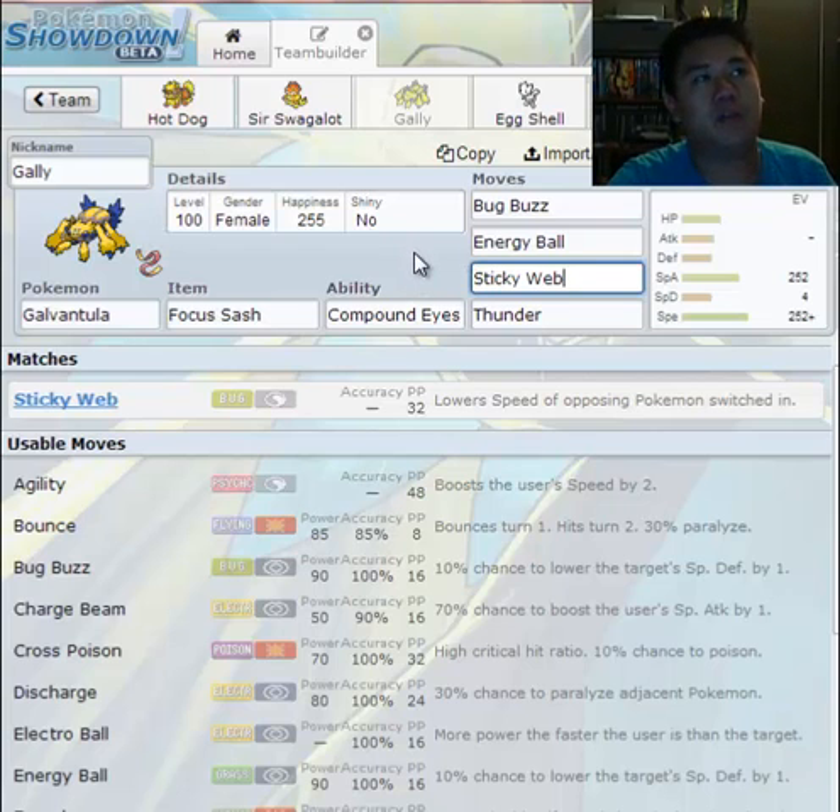Sticky Web is very prominent — well, mostly in UU. It's a really good hazard. It lowers the speed of the opposing Pokémon switching in. One stat drop in speed essentially cuts your speed in half. Your speed is dropped one stage, which is detrimental to you. That helps my team be faster than yours.